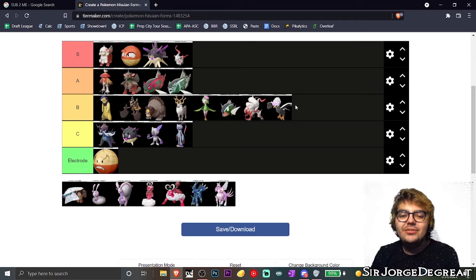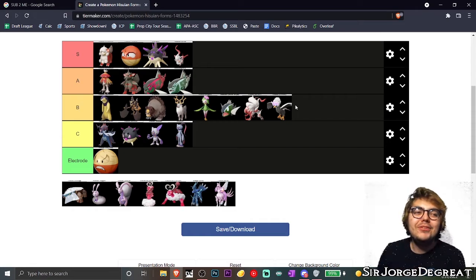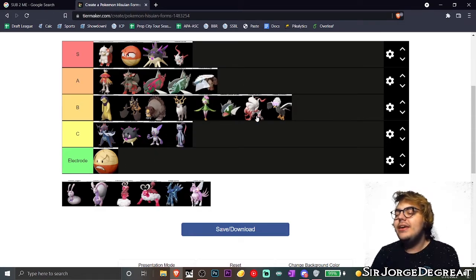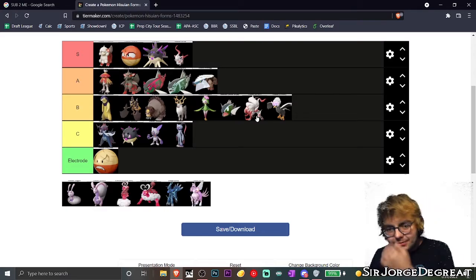Next up, we got Hisuian Avalugg, and I actually very, very much love this Pokémon to death. I just think it's really, really cool what they did with it — making it an Ice/Rock type Pokémon. I'm not going to say much about its storyline, but when it showed up, I shat myself. I'm a very big fan of Avalugg in general — you just don't see it as often.